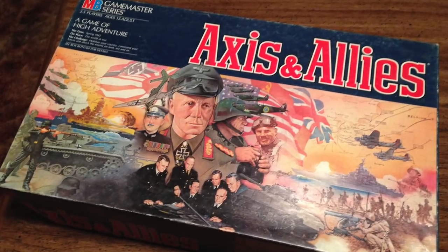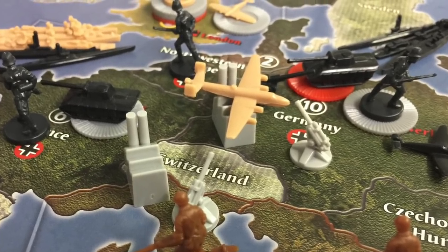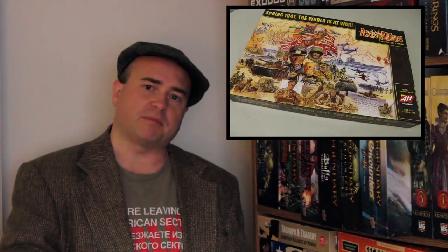The original Milton Bradley edition didn't have cruisers or destroyers — you went straight from submarines to battleships, a big gap in naval power. This version addresses that, and we've seen it in some other editions as well. Strategic bombing is also different: before, players would just surrender IPCs; now you've got damage tokens you have to pay to remove, which is a meaningful difference in the Anniversary Edition.